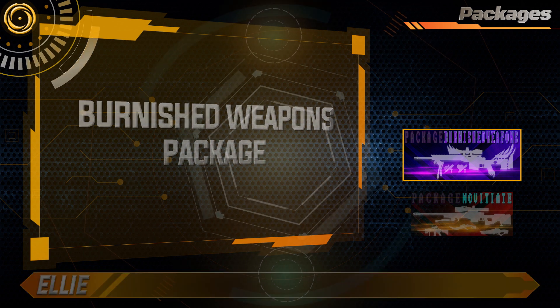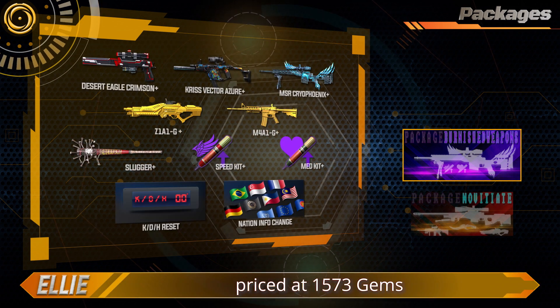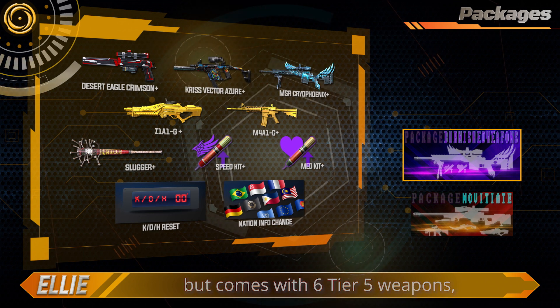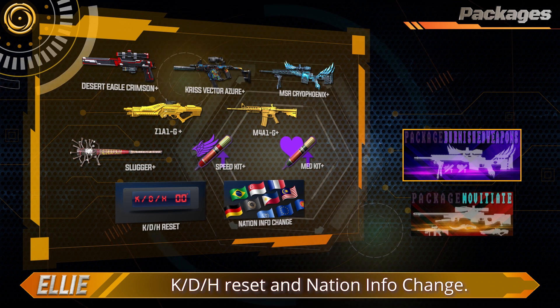Burnish Weapons Package. The Burnish Weapons Package is priced at $15.73 gems, but comes with 6 tier 5 weapons, a GDH reset, and nation info change.